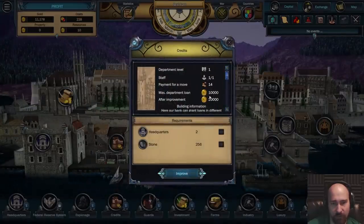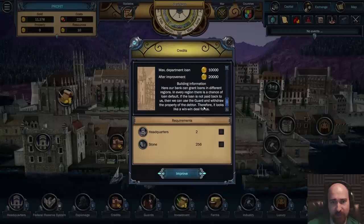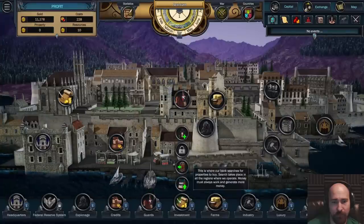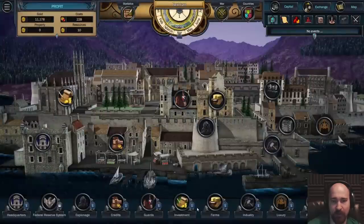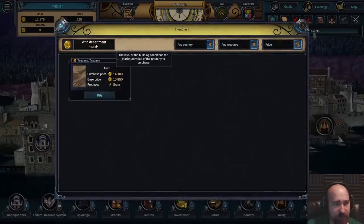Credits department level. Max department loan 10,000, after improvement 20,000. Some keyboard shortcuts would go a long way. Hold on - investment, there's a thing we can do with department. 16,000. We're down to 11,000 gold. Tuscany has a farm, purchase price 14,109, base price of 15,850. Produces grain.